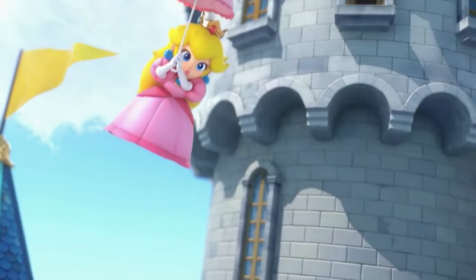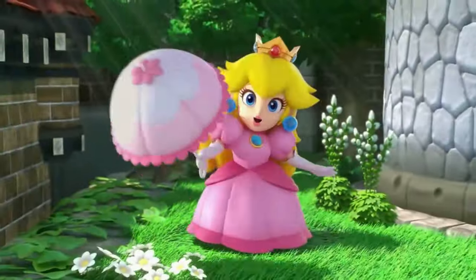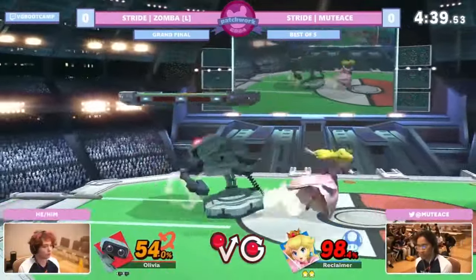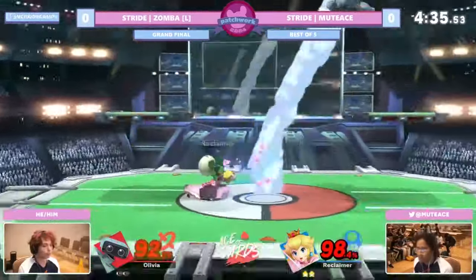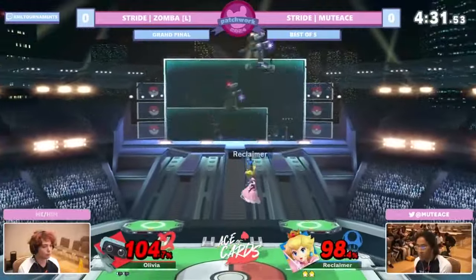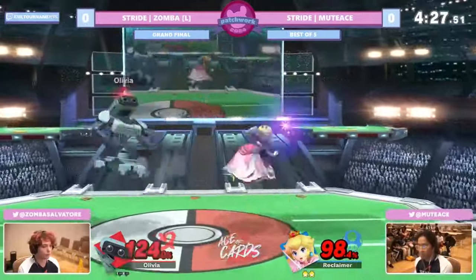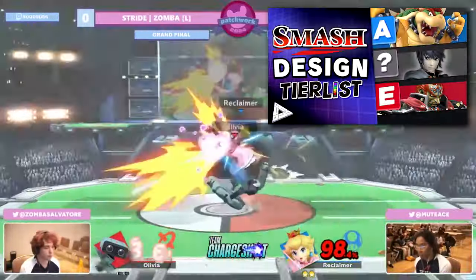Princess Peach, gaming's leading lady, Mario's perpetual love interest — the video game damsel in distress who has become so much more than that. In Smash Bros., Peach actually has a pretty good reputation. A fanciful moveset that captures her personality well has given her a consistent player base from Melee onward, and since it also has depth and a shockingly high execution barrier, she's also had a presence competitively. Her moveset even got an A rating in my design tier list video from a while back.